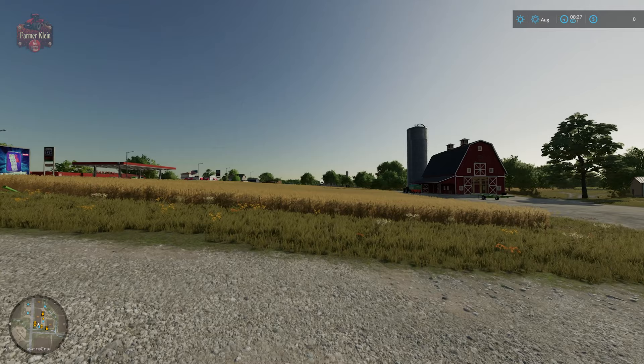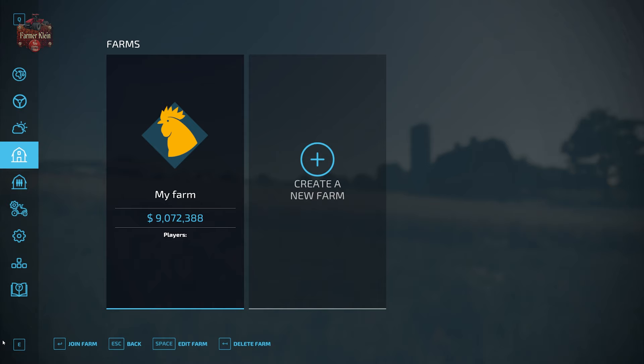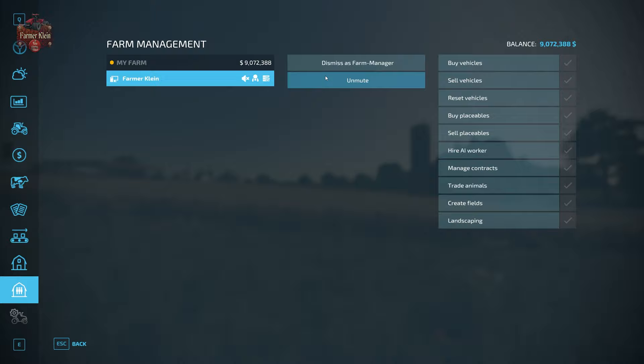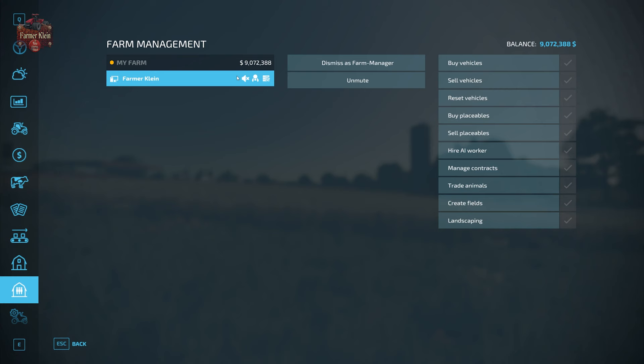We've loaded our single player game as a multiplayer session. You may notice in the top right we have zero dollars — that's because we have to join our farm. Double-click on our farm and now we're in. We are local, we are admin of the session, and we are also Farm Manager of the session automatically. When another player joins they're going to have to join the farm too, and if you want to you can go into the farm management screen — it's the one with the barn and the people on it — then click on their name and promote them as Farm Manager or give them individual permissions to do various things on your farm.